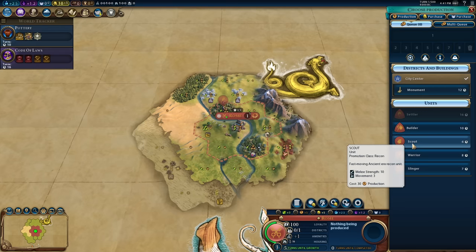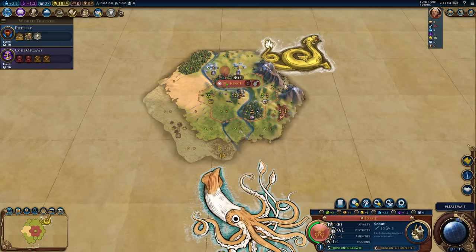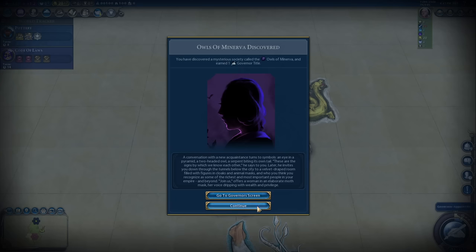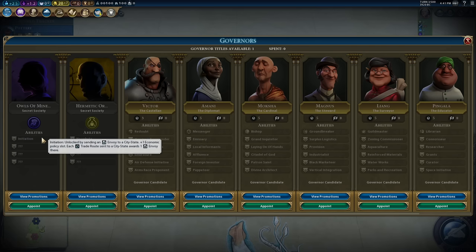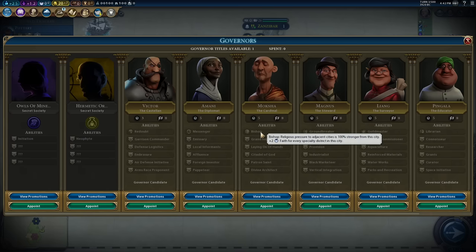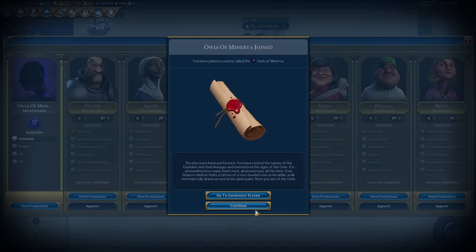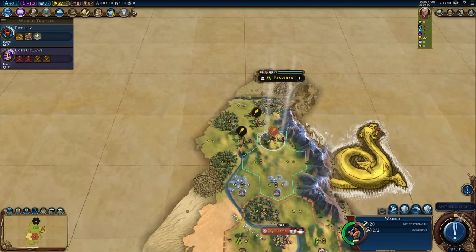We want to get that settler out as quickly as we can. There's Owls. Does it make sense to go for Moksha again? Of course it doesn't — Moksha was a really silly choice. Do we just go straight for Owls? It gets me a better government right off the bat. Or I could go for Amani and start getting some era score. Or the usual Pingala, who's pretty good — get Grants, get more great people. I'm going to go Owls immediately — I won't use it for 14 turns but at least I've nailed my colours to the mast. We're always going to go Owls from that point.